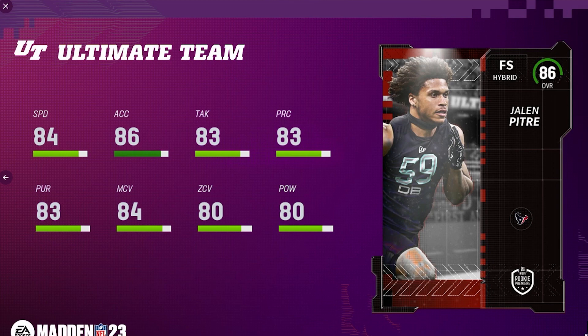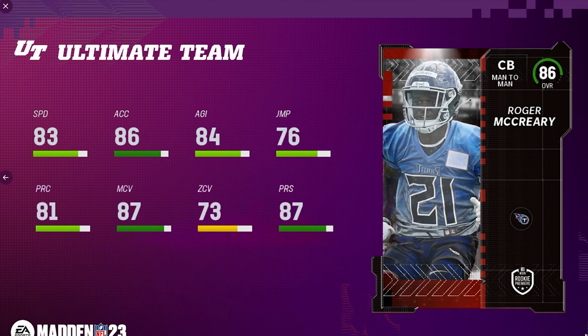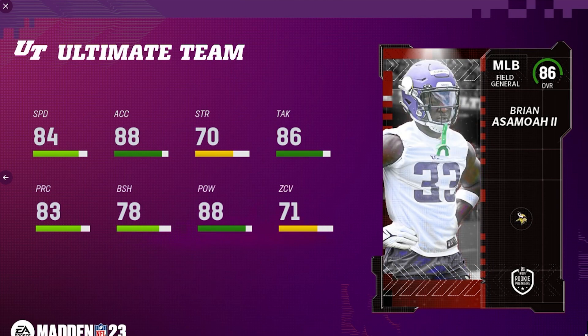For the Houston Texans we've got free safety Jalen Pitre. Next is cornerback Roger McCreary for the Tennessee Titans — probably stay away from this card, 83 speed at corner just won't cut it. Next for the Minnesota Vikings is Brian Asamoa, another middle linebacker. They're giving out a lot of good middle linebacker cards, but it's hard because I don't know if middle linebackers are going to fix man coverage in Madden 23, so we'll see.